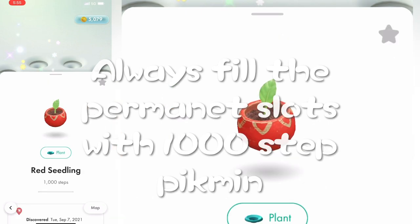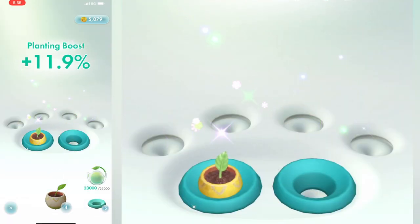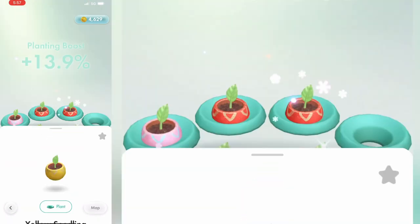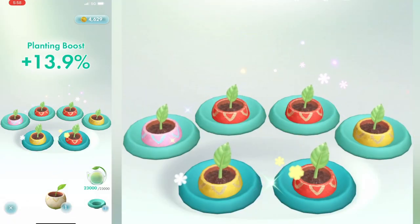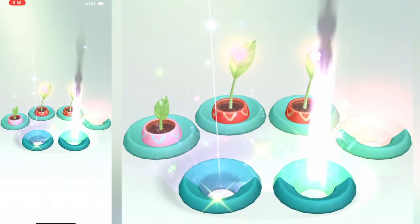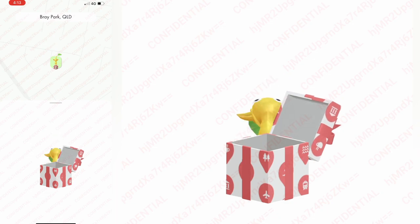When you're planting Pikmin seeds, always fill those permanent slots first. Use your secondary slots for Pikmin with higher step counts like purple, white, and deckor Pikmin. This way you'll grow more 1000-step Pikmin quickly and you aren't wasting those single-use slots on the easy ones.